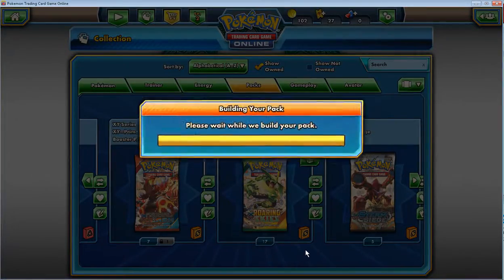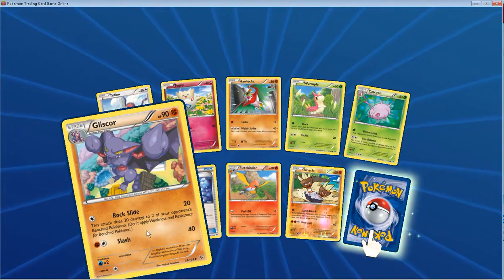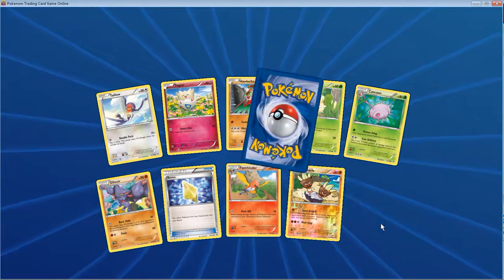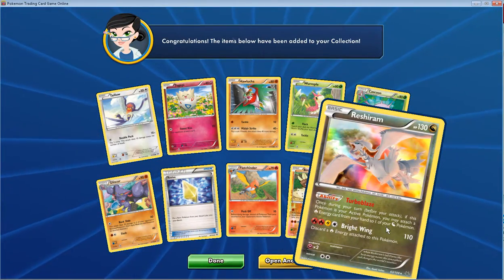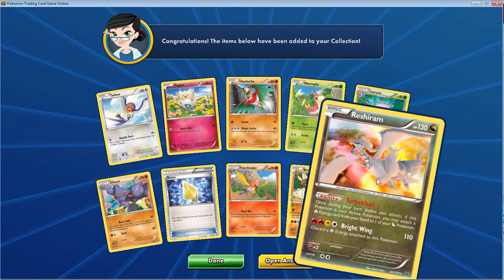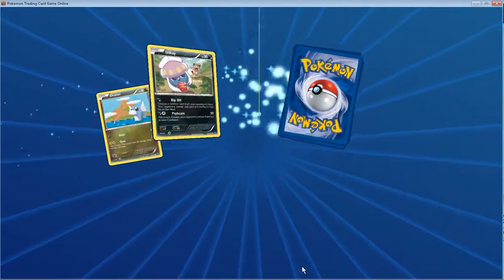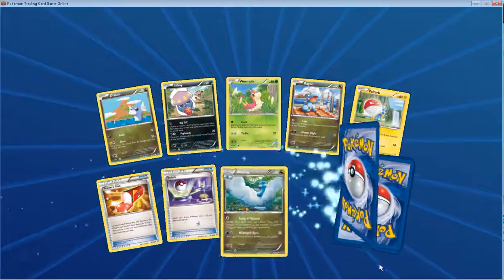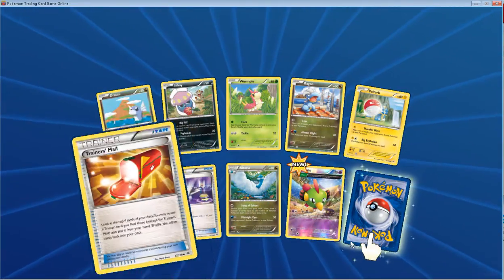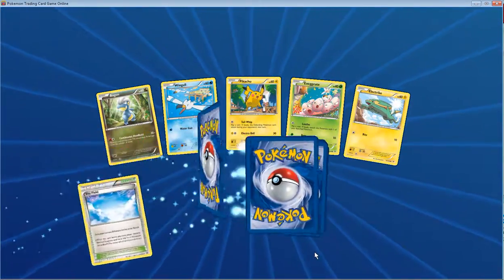And a Latios Spirit Link — could this be a sign? No, just another Articuno. The Super Mario music is not bad, Nintendo. Rock Slide — interesting, but a water weakness is not too interesting. 'If this Pokémon is your active Pokémon, you may attach to it from one of your' — hey, that's not bad, and it's a Basic. What is up with all these Trainer's Mails — we've been opening them like no tomorrow!